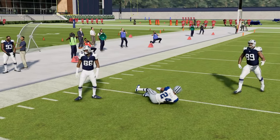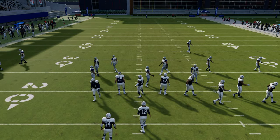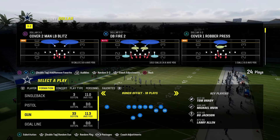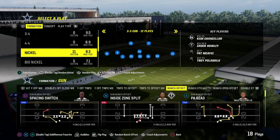The roll coverage concept is not just good for defending the double corner route combo — it is also good for limiting sideline throws while still maintaining significant coverage integrity to the middle of the field. I'm going to show you how to create this out of Nickel 3-3 Cub.